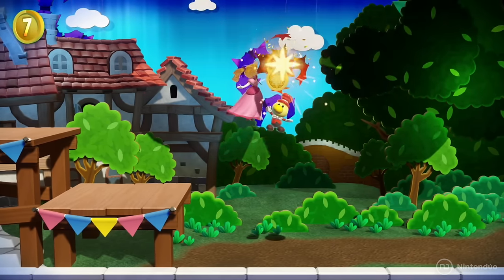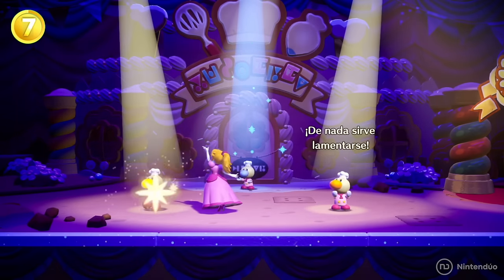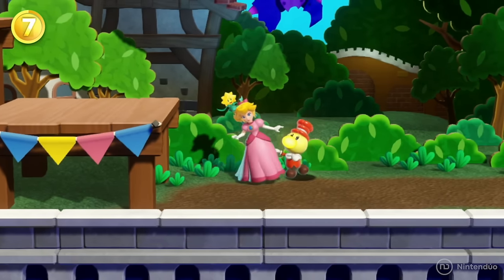When Peach uses Stella's power on the thetes, they become happy and can perform their roles in the play. If you leave Peach next to them when they're happy, she'll start dancing.